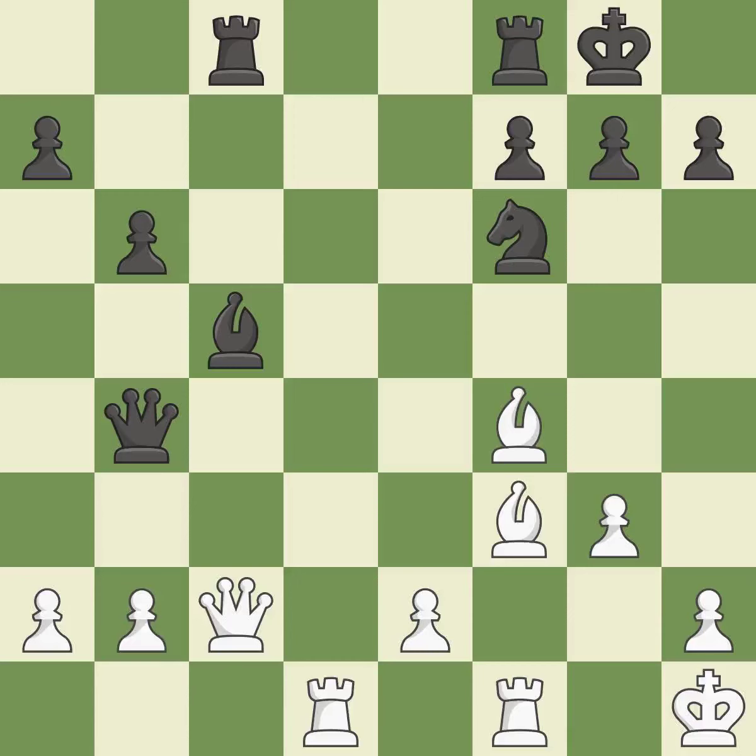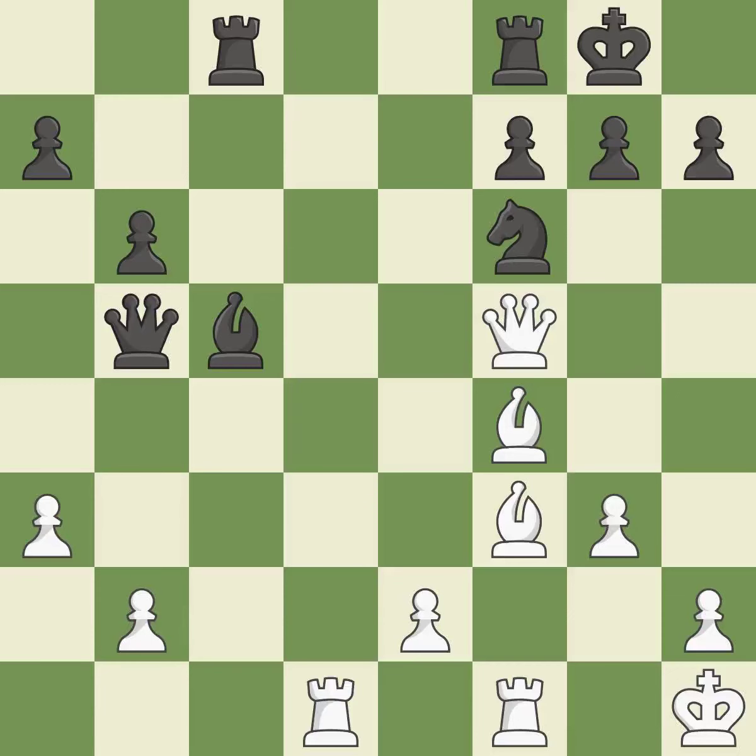This move puts the queen on a safer square. This threatens to reveal an attack on a queen. This strikes the rival queen. The queen is therefore moved to safety. This poses a risk of winning a pawn. This is the only move that works. This threatens to kick a bishop. This stops the opponent from being able to win a pawn — it is a great move. That is a regrettable error — it is incorrect. This is the only good move. This threatens to win a knight — it is a great move.